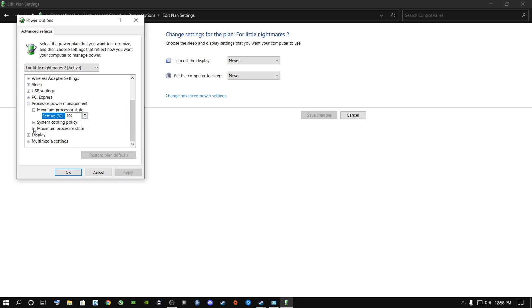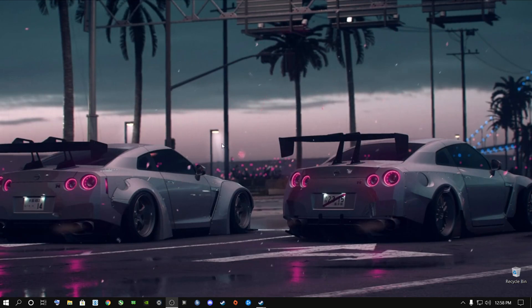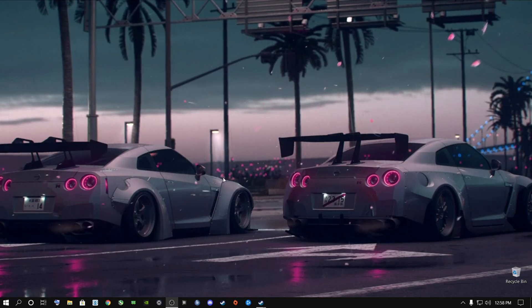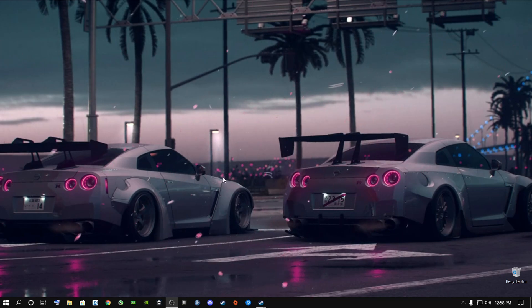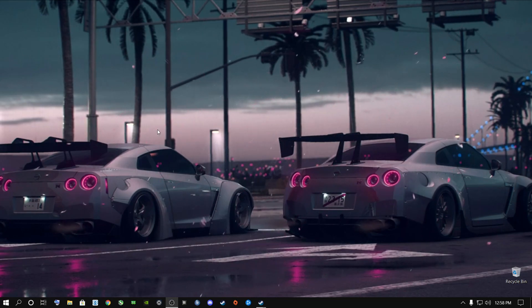Also go to Maximum Processor State and make sure this is also set to 100. Click OK and close out. Now if you are an NVIDIA user, the next step is for you — if you do not use an NVIDIA graphics card you can skip ahead, but don't worry, I've got you covered as well.